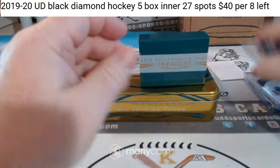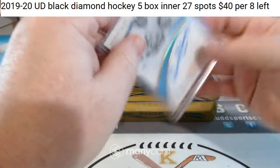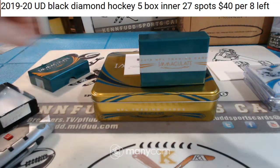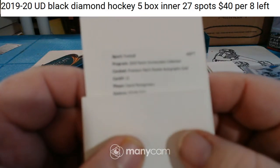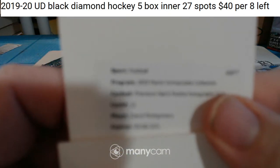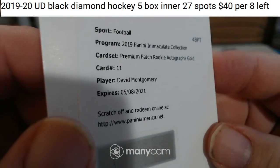Another old guy — back to back old guys. Earl Campbell, acetate on-card, 27 of 49, for the Titans. I think that's Master E, right? All right, last hit is gonna be a dear valued collector. Premium patch rookie autograph gold card — number 11. David Montgomery for the Bears.